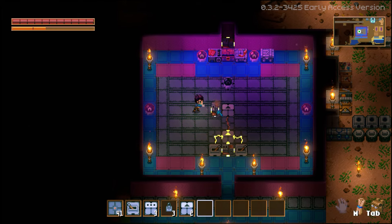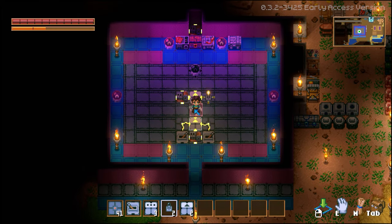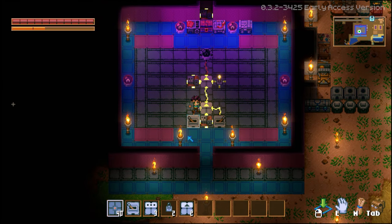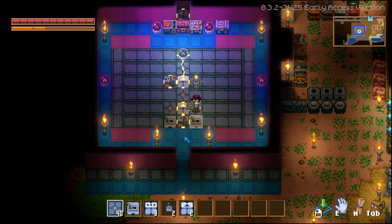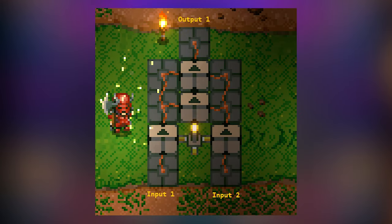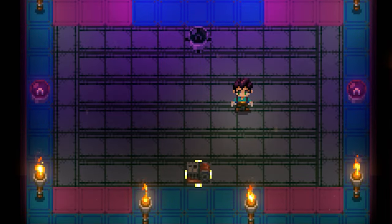A logic gate outputs a signal based on the conditions of its input. Depending on the type of gate, the conditions of the output will vary. At the basic level you have what's called an OR gate. This gate will output a signal if any of its inputs are turned on. If you do a Google search you'll find this monstrosity of an OR gate on all the video game blog sites, but an OR gate is actually much simpler to build.